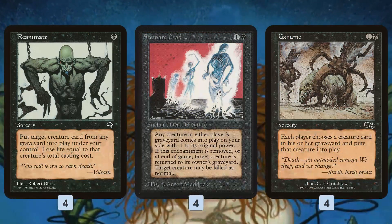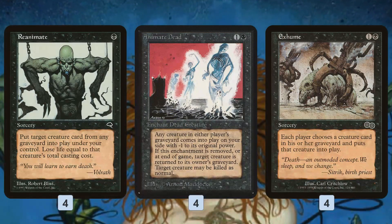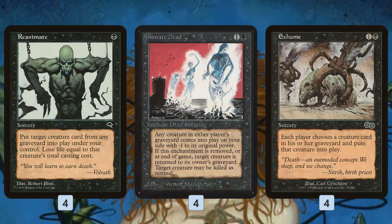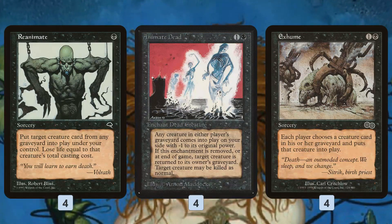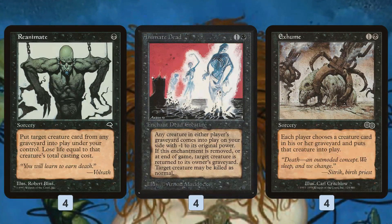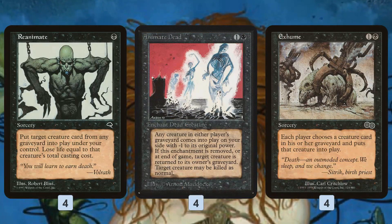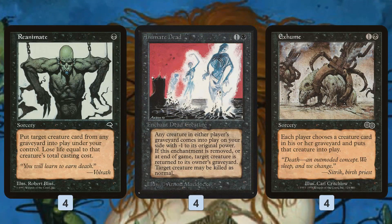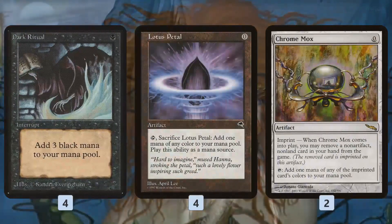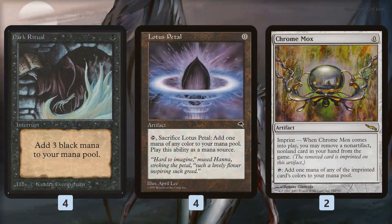What makes this deck unique is the Turn 1 aspect of it. A lot of reanimation decks in Legacy are kind of blue-black-ish, maybe blue-black-red, looking to use Force of Wills and counters to protect their combo. Instead of going on that slower, more controlling plan, this is the combo all-in build. What the deck is really trying to set up is to do all of this on Turn 1, and it has a bunch of ways to do it.